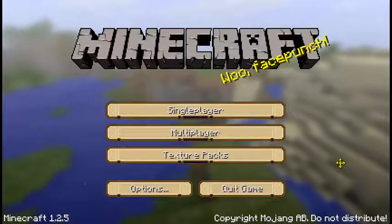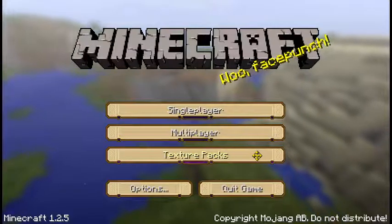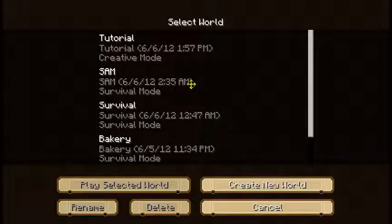Hey guys, this is Community Redstone, and I'm Jacob, and today I'm going to be showing you how to make a hallway trap. I'm going to be using the texture pack Polycraft Smooth. It's more of a cartoonish-looking texture pack. I thought it would be appropriate for what we were doing here today.